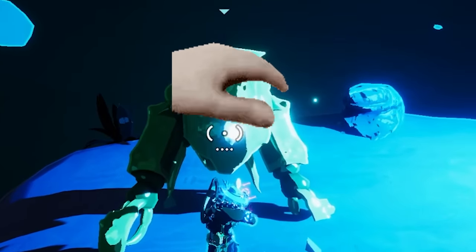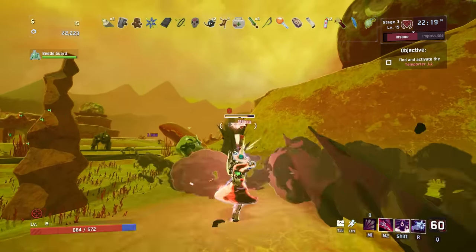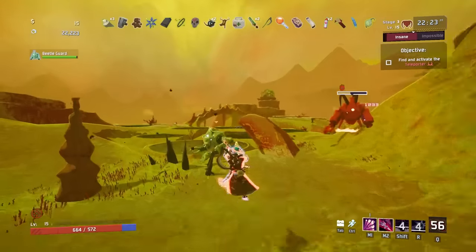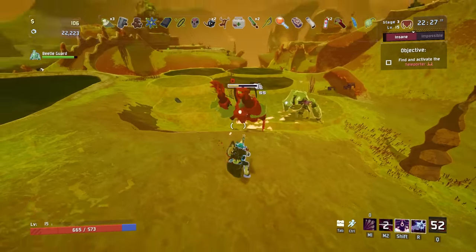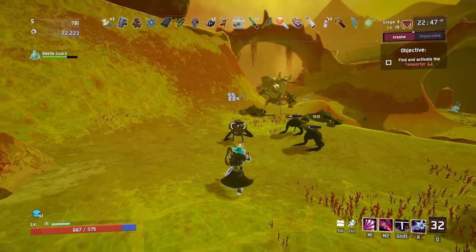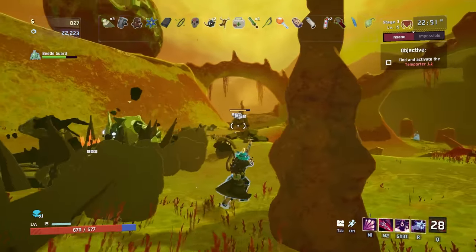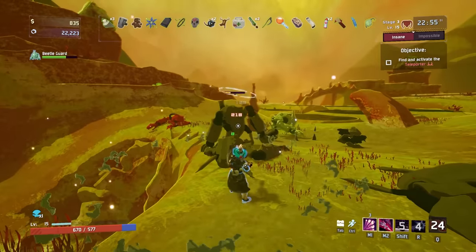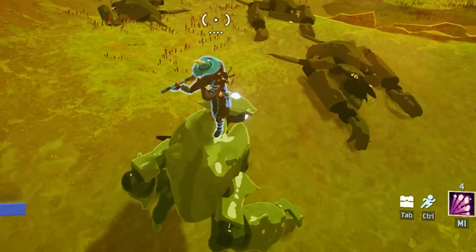Beetle guard is a great little guy. You can't expect him to one-shot a boss or anything crazy, but the infinite health bar makes him a great bullet sponge. Beetle guard has genuinely saved my life so many times — one beetle guard can take like 20-30% of enemies off your back. Even though he's not amazing at killing, he scales with the enemies' level instead of your own, so at least he's dealing damage proportional to the enemies' power. He's very consistent, basically being as effective on stage one as he is on stage five.